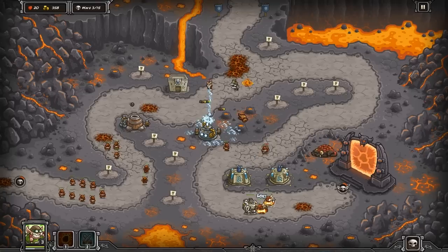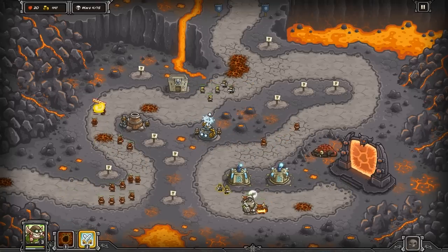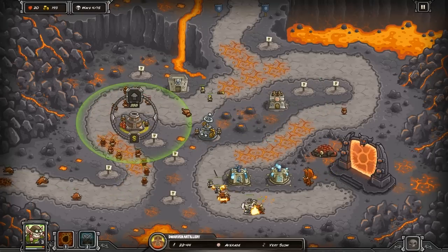Oh my goodness gracious. It's a very tough beginning game. There's no easy way around it. You have to use your Rain of Fires wisely. If you don't, you're straight up dead. Even with that Tesla coil in the middle, you're just not going to be able to handle it.